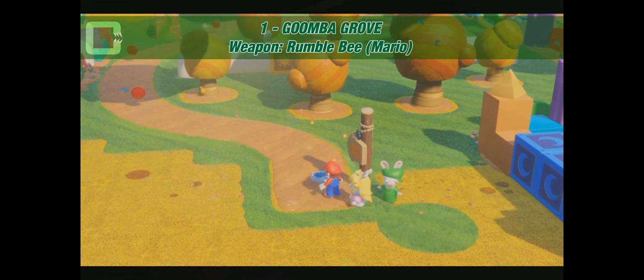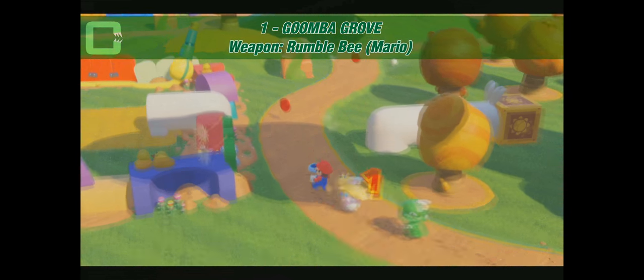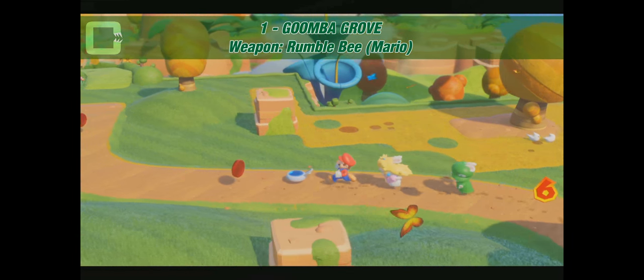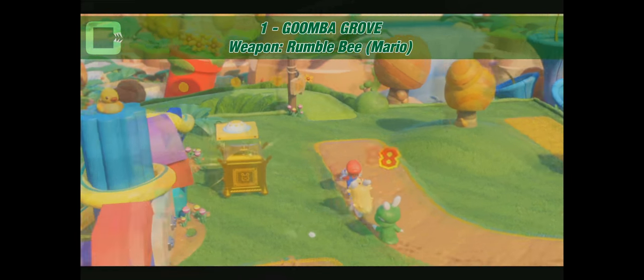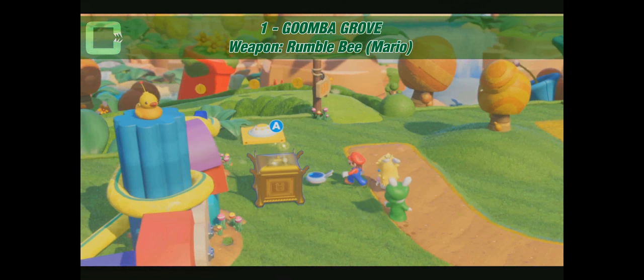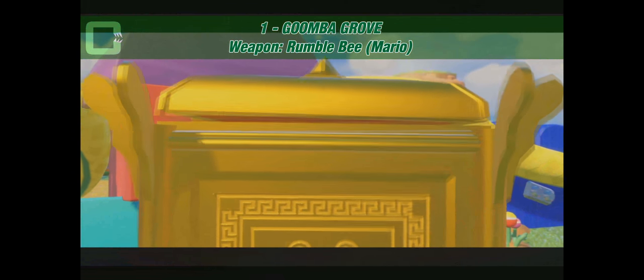Next, when you continue the walkway, there's a red ring challenge. Here you have to pick up the eight red coins that are scattered in the area. It can be quite difficult, but this one is a little bit easier. Basically follow the path and it gives you a golden chest with a weapon in it — Rumblebee for Mario.